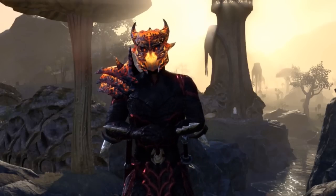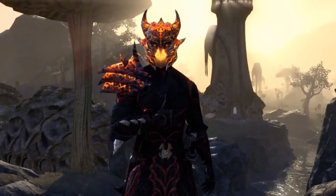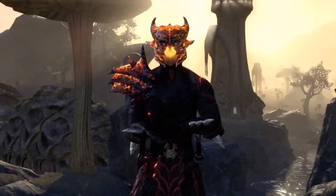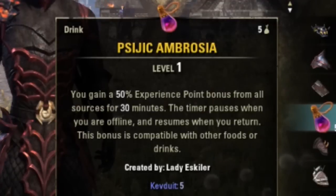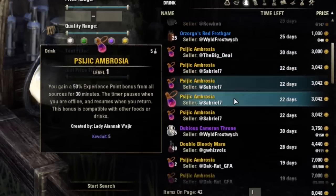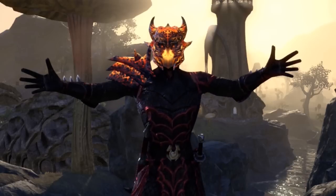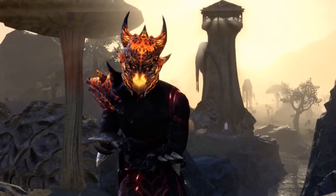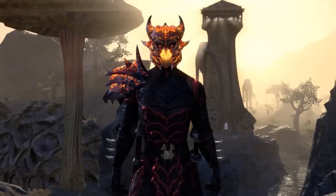On top of this, you have the amazing potion that everybody knows and loves for that experience boost. Let's give it up for Sip of Ravage Sorcery and Psijic Ambrosia. Pop in one of these bad boys and it gives you that nice 50% XP boost for half an hour, and they're relatively cheap on the guild store. As a replacement for the potions, you could also just get married. But that would require you to grind with that specific spouse in a group to get the XP gain.